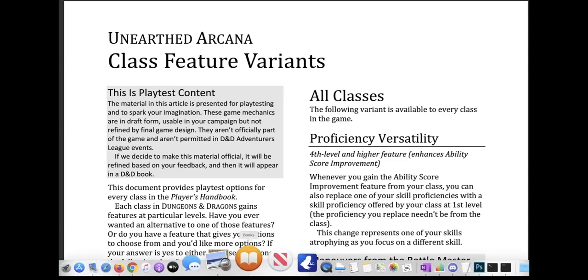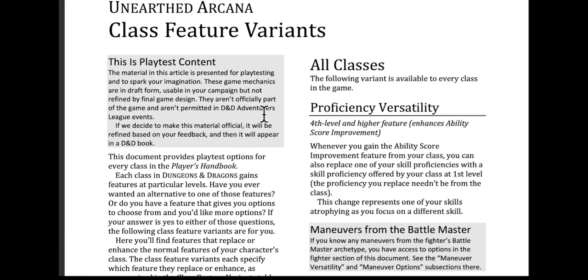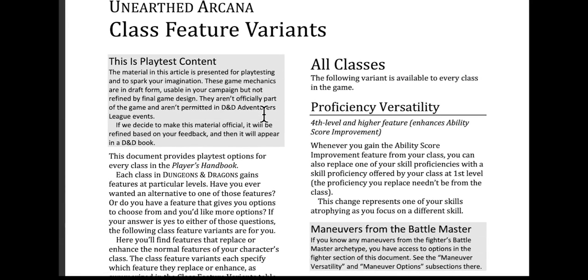Hey everyone, Yan Zhao here again. Today, Wizards of the Coast released class feature variants for their Unearthed Arcana. This is basically updating all the classes in a big 13-page PDF. We will go through all of them, probably in two videos, just for the simple fact that this is going to be long. It usually takes me like 20 minutes to go through three pages, so we'll probably split it up into two.